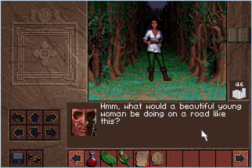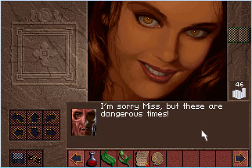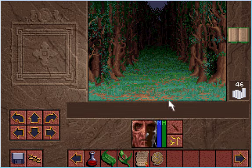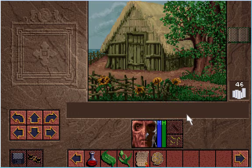What would a beautiful young woman be doing on a road like this? She asks if we're with King Richard and wants to get into the keep - she's forgotten the password. We refuse and she calls us a timid fool, warning she won't forget us. Yes gentlemen, that was Scotia. She could have killed us right now, ended the game and run the credits. But she chose to leave us alive. You can see she changed into that raven we saw earlier in Jaren's office. Maybe those two are working together.